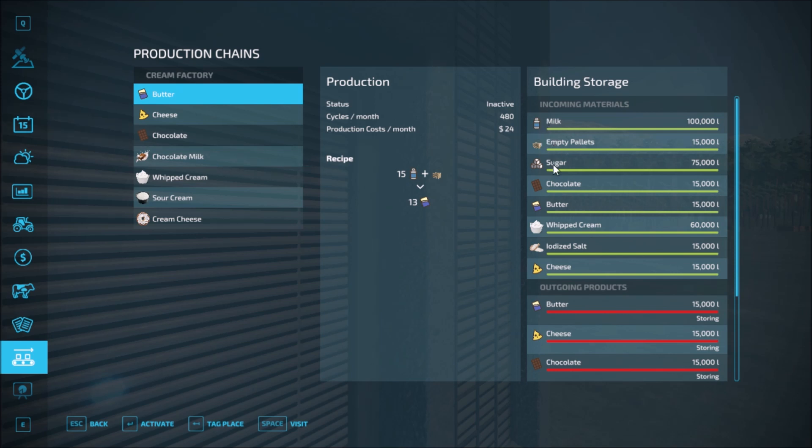Let's take a look at the inputs and outgoing products. The incoming materials are milk, empty pallets, sugar, chocolate, butter, whipped cream, iodized salt, and cheese. And the outgoing products are butter, cheese, and chocolate.